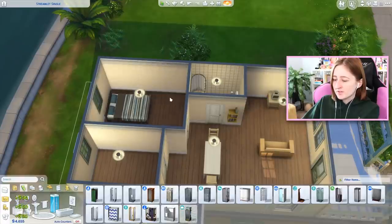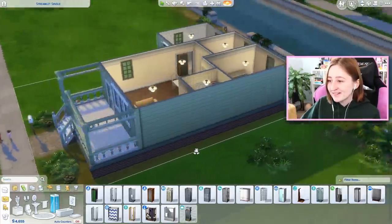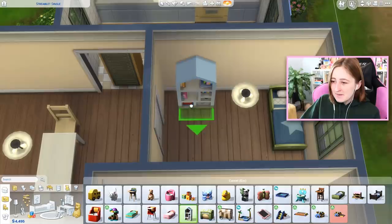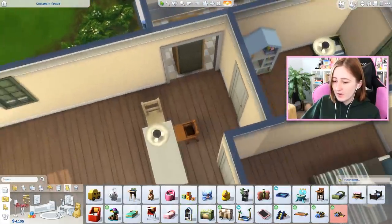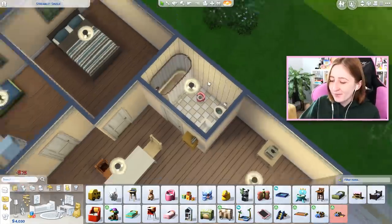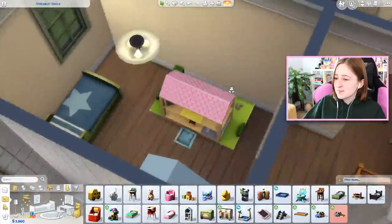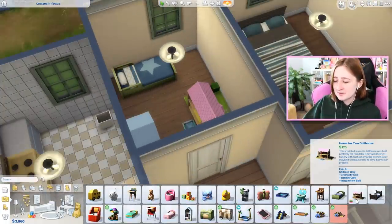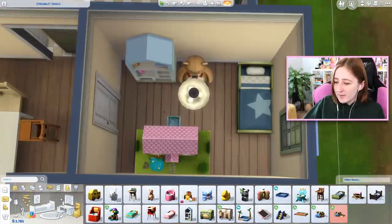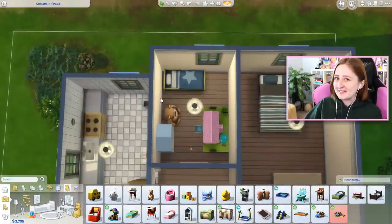We're gonna redo the windows once we figure out what we want to do with the rooms — windows are a huge way to make the place look better. Our toddler needs some stuff too: a toddler bed, maybe a little bookcase, a high chair in the hallway, and a toddler potty in the bathroom. I also want to put down a dollhouse — it's kind of big and cheap so it fills up the room and she can get the imagination skill from it. Toddlers also need a bear for social skills, and nesting blocks to cover a lot of toddler skills.